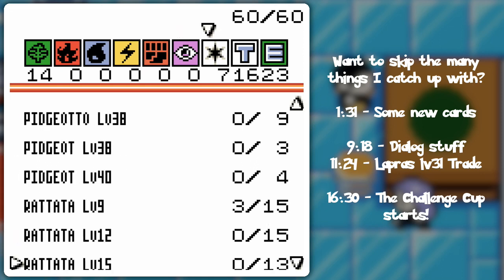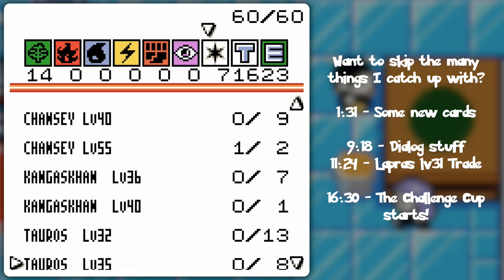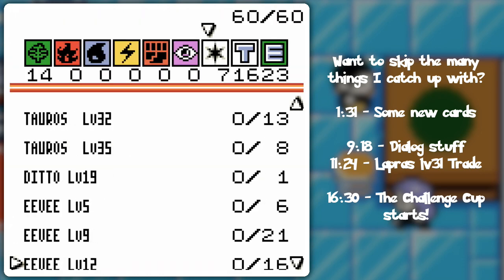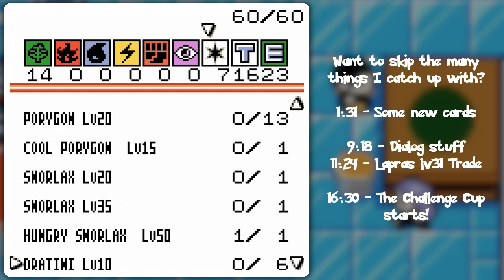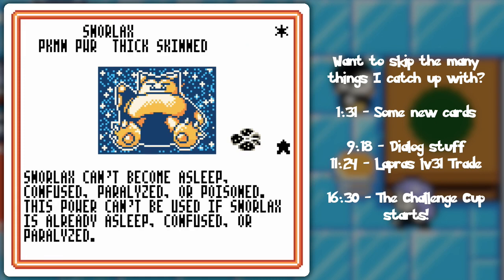Colorless! The other Phantom card. Along the way I got one of these in one of those many present packs. You know this Kangaskhan — I don't really have to introduce it per se. I also got regular Snorlax, the Jungle variety here. This is kinda funny: as long as he can't become asleep, confused, paralyzed, or poisoned...